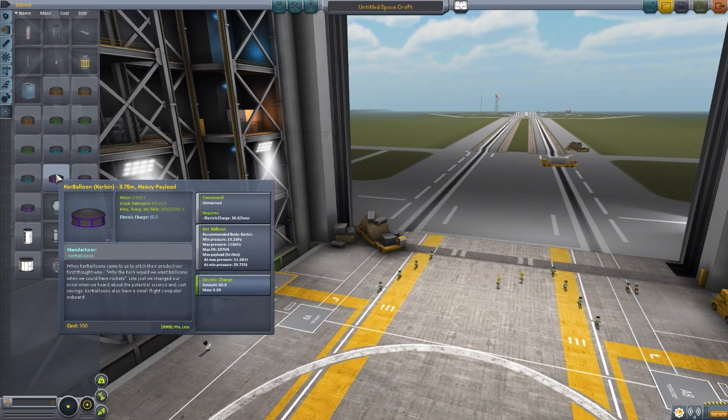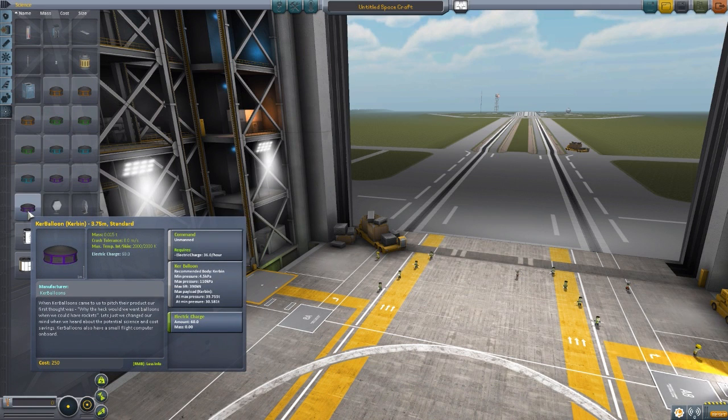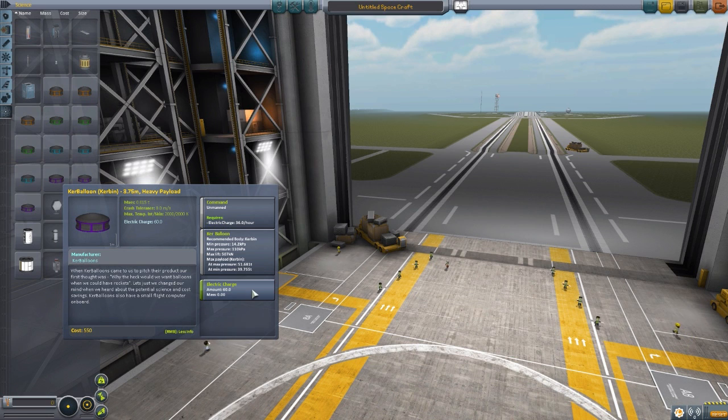And then we jump even more into the tonnage area. The 3.75 meter heavy payload version is 51.68 tons at max pressure and 39.75 tons at min pressure. The high-altitude version is 27.88 tons at max and 21.4 tons at minimum. The standard is 39.75 tons at max and 30.58 tons at minimum. With the 3.75 meter heavy payload balloon, you could carry a very large craft up into the upper atmosphere and then launch it into space - you could theoretically build a rocket, strap some balloons to it, and launch it from higher up in the air.